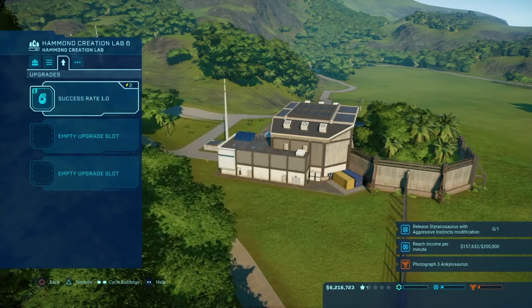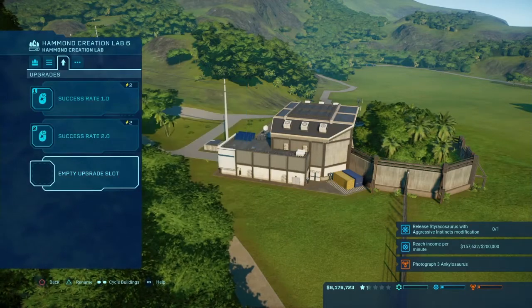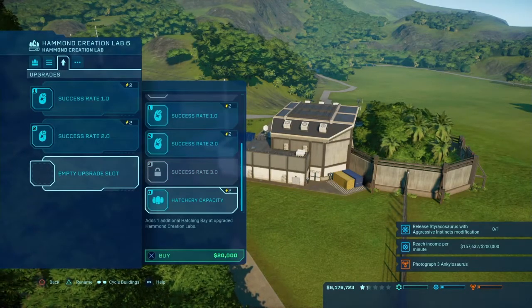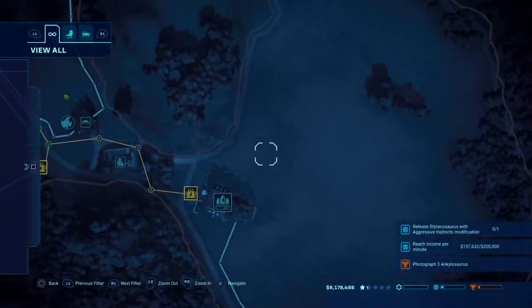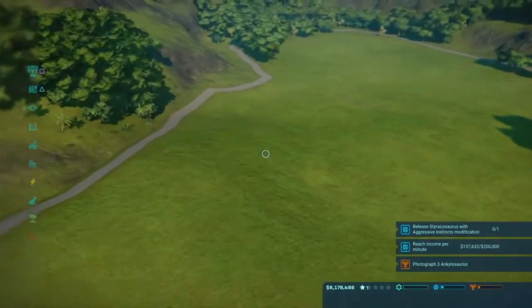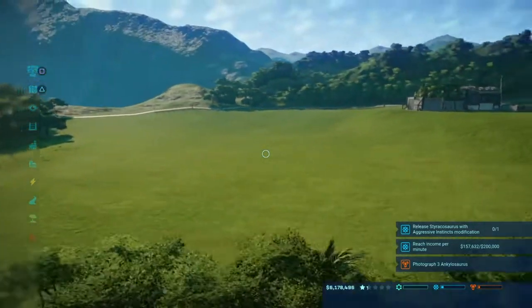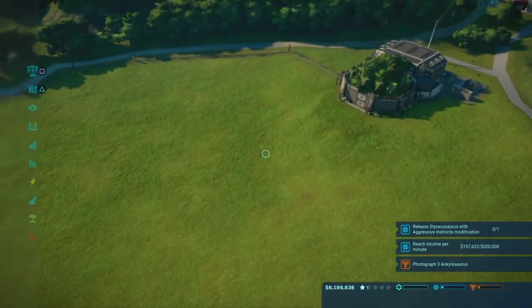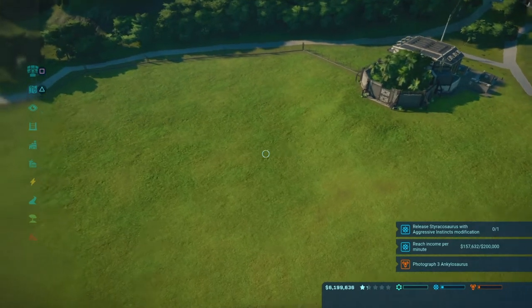We won't sell them because I want to get them to 100% as well. This one's 681,000 and this one's 484,000. Let's go ahead and fill in the upgrade slots. We're doing super well — look at our stars, we're finally past one star. It's like our third episode unlocking Tacaño and money is going pretty quick, but our income per minute is 157,000 out of 200,000. That's great.